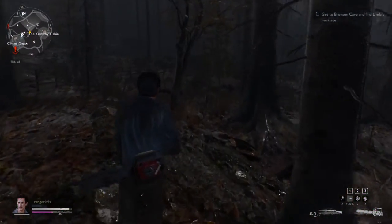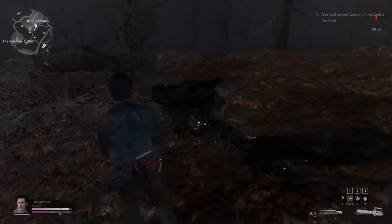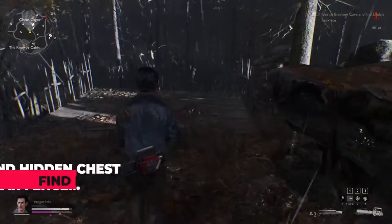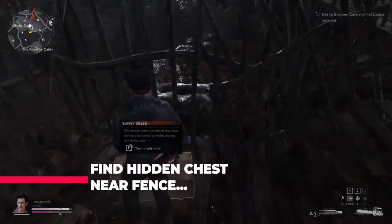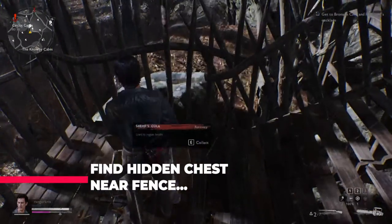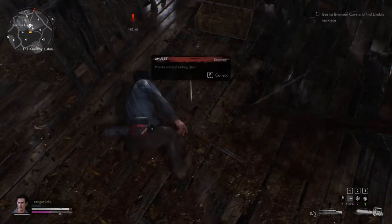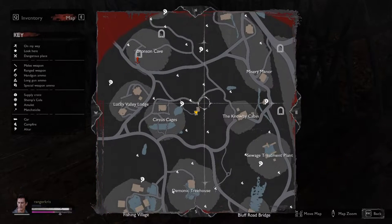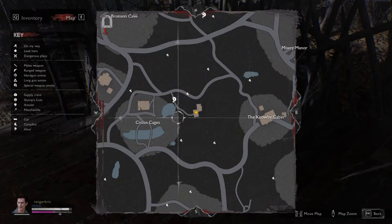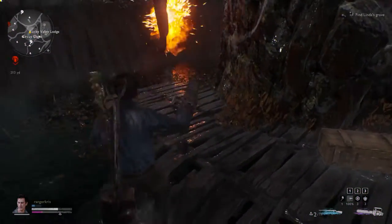Alright, time for some bonus tips. When you reach the first fence on the way to your objective, take a sharp left and head for this wooden platform. At the bottom of this platform you're going to find a supply chest which has amulets and health potions. I'm going to mark it on the main map so you can refer to it. Definitely go to this area at some point during the mission because you're going to need that extra protection against the final boss.